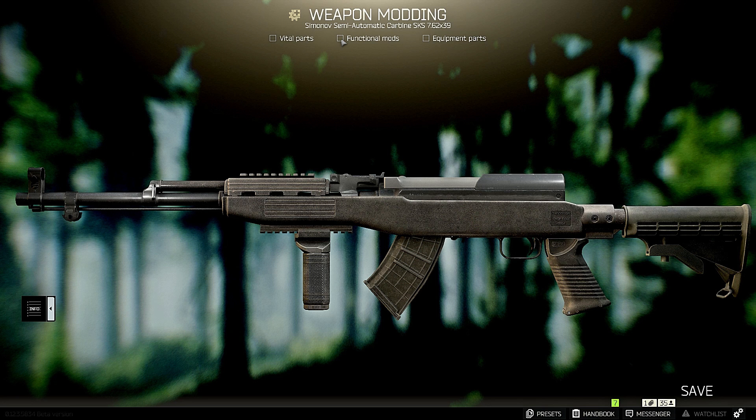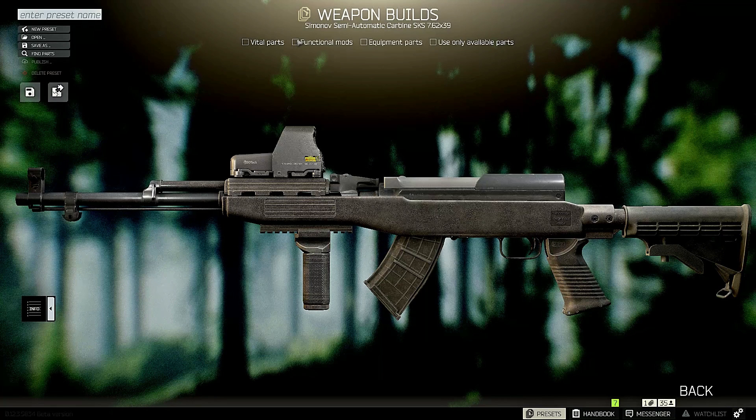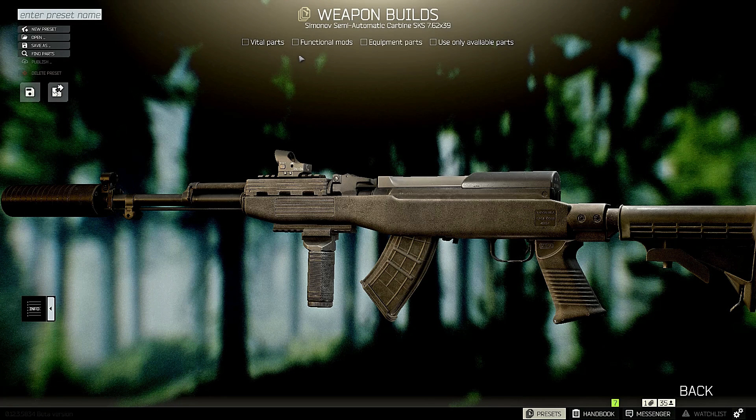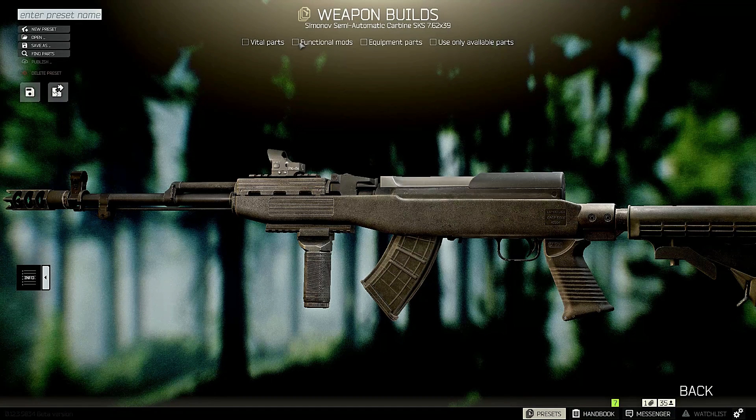For the sight, if you have anything lying around use it, or use your preferred sight — whatever's cheaper or whatever you have. My preferred ones are always the PKO-6 or the MRS, but for this build I'm using the PKO-6. The last piece of the puzzle is a muzzle device. You probably don't have a lot of hexagon SKS silencers lying around, so this might cost you a little more. The silencer is my go-to and it costs about 28,000 to 31,000 rubles.